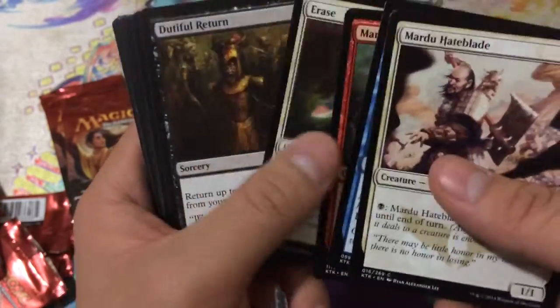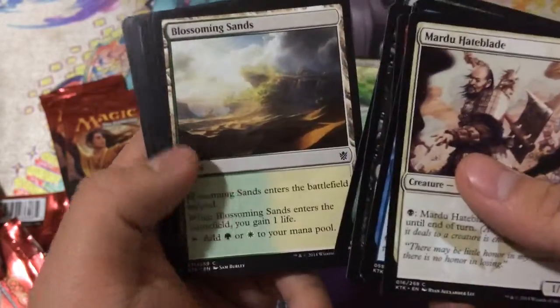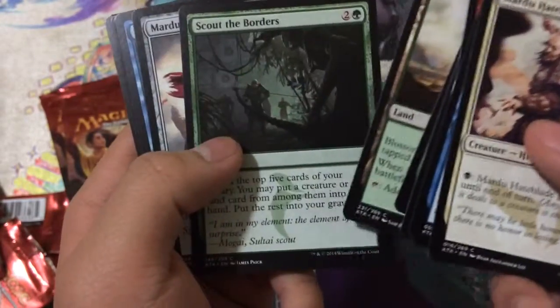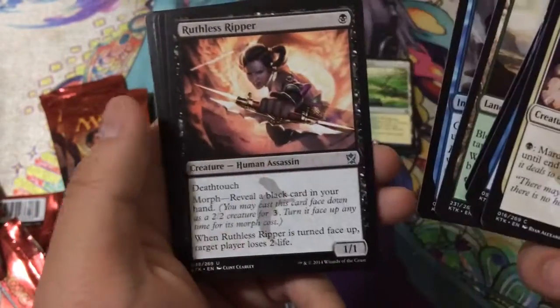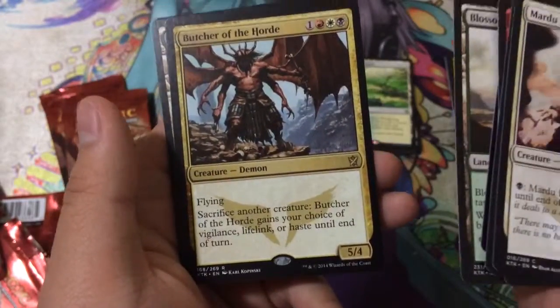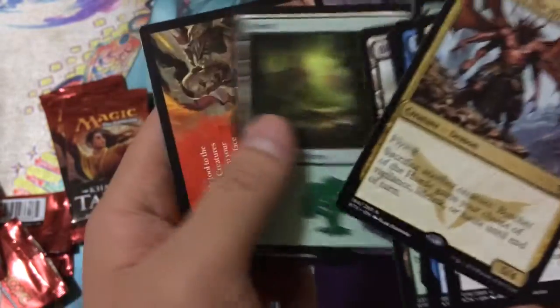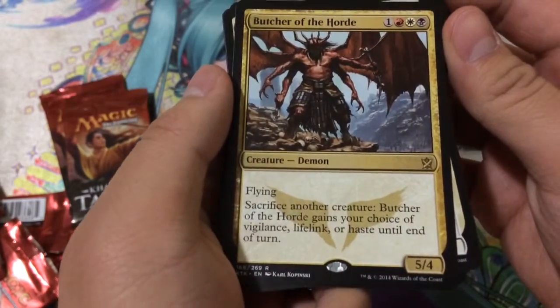Pack four — Savage Punch looks awesome. Our uncommons are Stubborn Denial, Ruthless Ripper — she looks awesome — and Dead Drop. Our rare is Butcher of the Horde, a demon creature. Not sure if it's any good, but we got that.